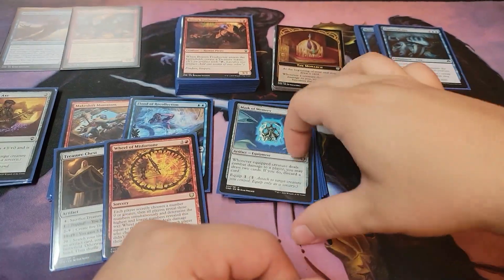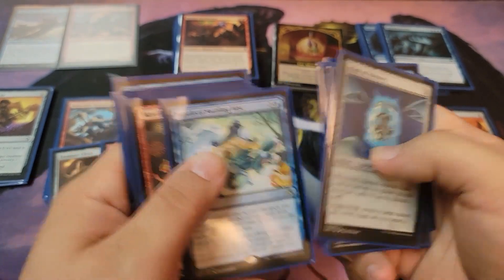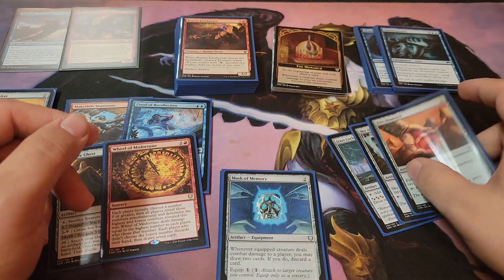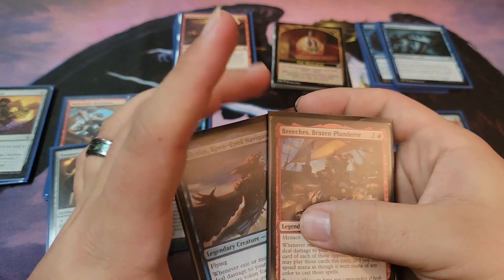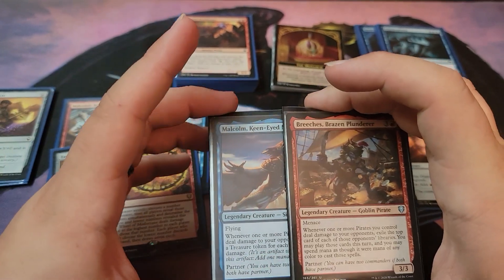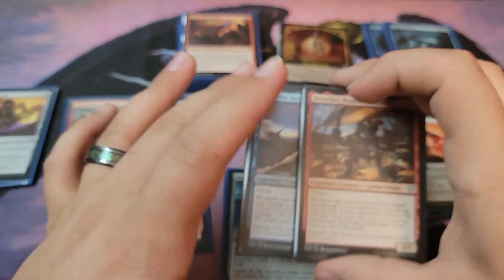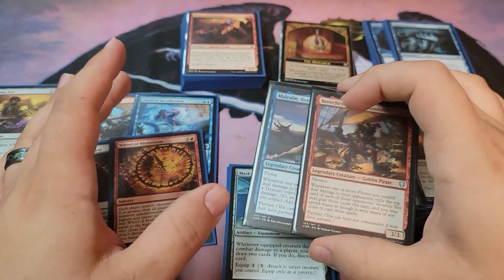I'm still trying to figure out why I put March of Swirling Mist in here. There was probably a point to it — I'll put it in the comments or description. This is just a fun cheap budget deck. If you want to see a better non-budget version, go to EDHREC, put in Malcolm or Breaches and partner with the other one, and check it out. There are so many fun cards to play with this. It's just a fun deck — I've played it a couple of times and if it gets going, it really gets going.